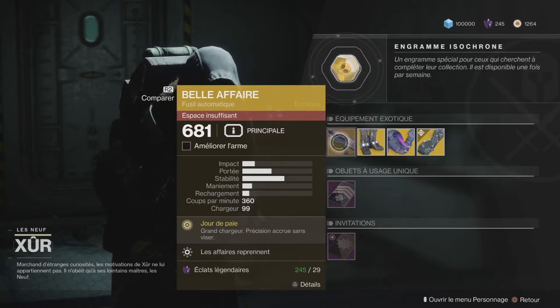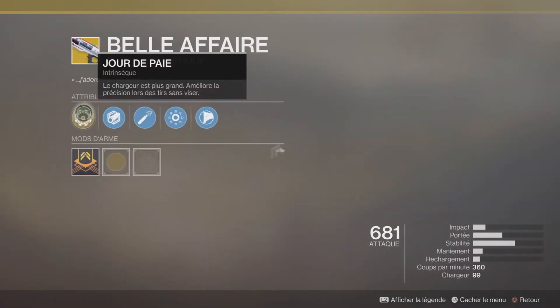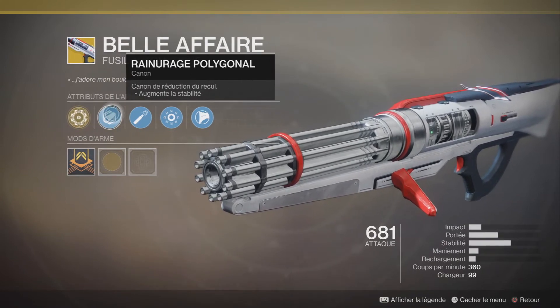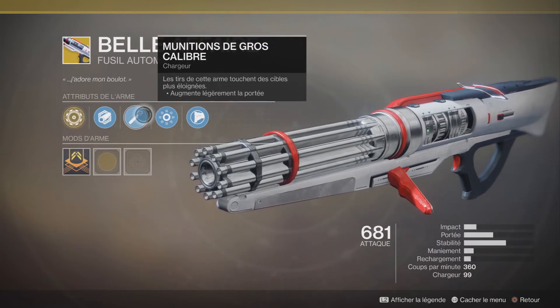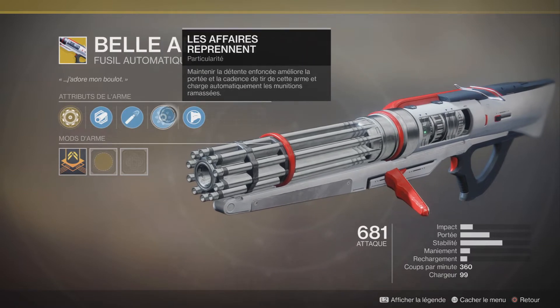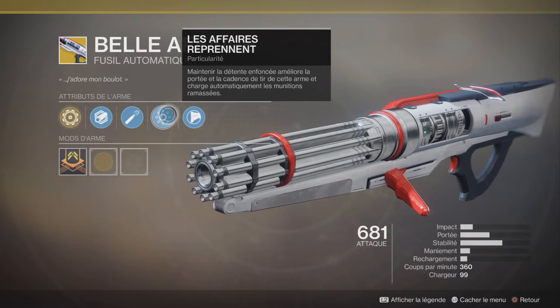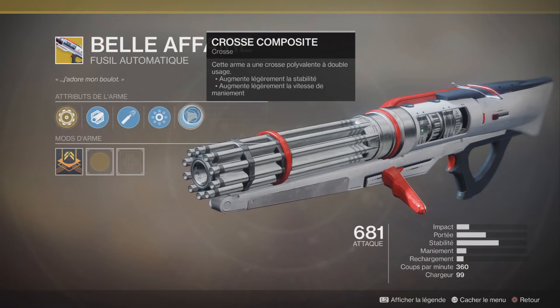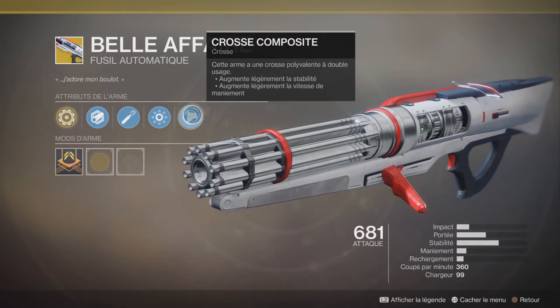L'arme de la semaine, c'est La Belle Affaire, un fusil automatique. Perk principale : Jour de Paix — le chargeur est plus grand, améliore la précision lors des tirs à visée sans visée. Rainure polygonale augmente la stabilité. Munitions de gros calibre augmente légèrement la portée. Les Affaires Reprennent : maintenir la détente enfoncée améliore la portée et la cadence de tir, et charge automatiquement les munitions ramassées. Cross composite augmente légèrement la stabilité et la vitesse de rechargement.